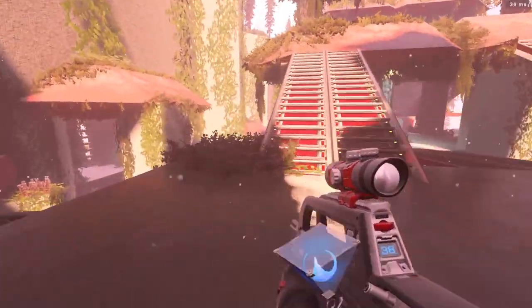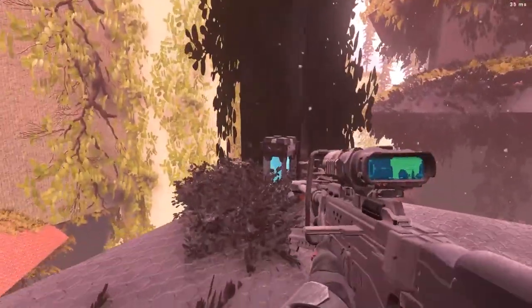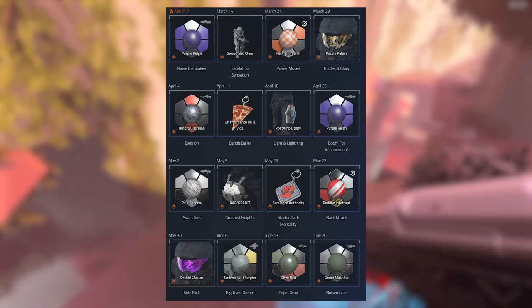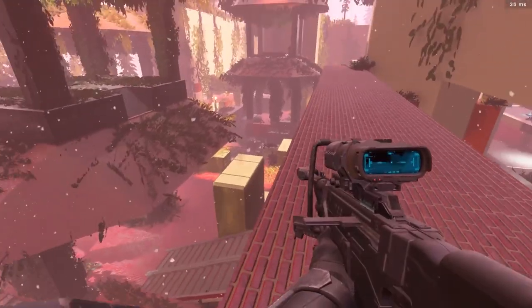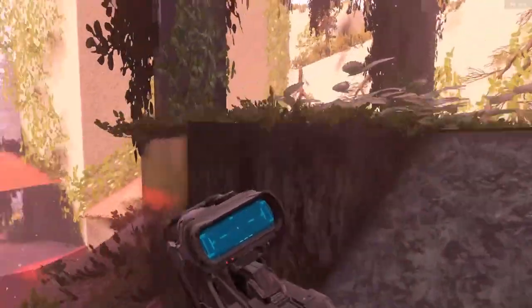What is up guys, hope you're all having a fantastic day. All the weekly ultimate rewards for season 3 have been leaked and we're going to talk about that and take a look. These have all been leaked by Delta Index, so shout out to them. Pretty sure all these armor coatings and stuff are in the game right now, so I'll go ahead and put it on screen so you can get a look.